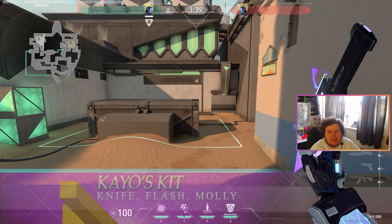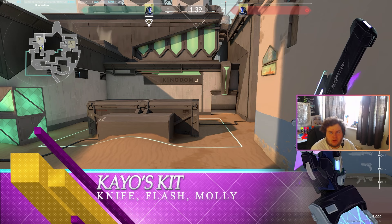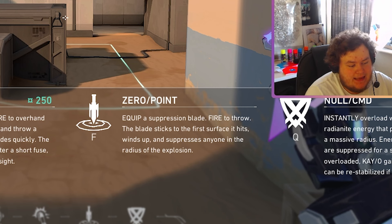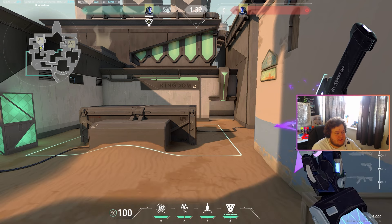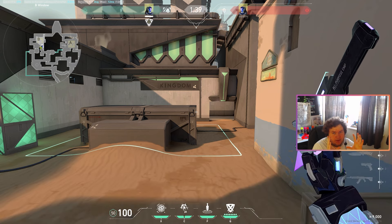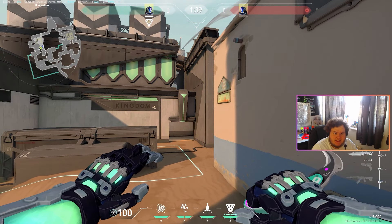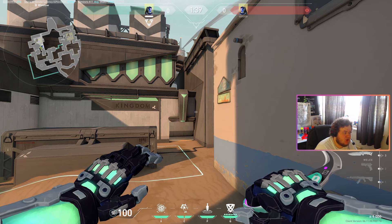Let's talk about K.O.'s kit in-game. We'll look at the tooltips and talk about them individually, covering things that probably aren't obvious straight away. The first bit of K.O.'s kit is the knife, otherwise known as Zero Point. It's a suppression blade — you fire it and it suppresses the target within a sphere radius. It basically suppresses the enemy and stops their abilities from being used. This also means that ultimate abilities can't be used, which we'll touch on more later.